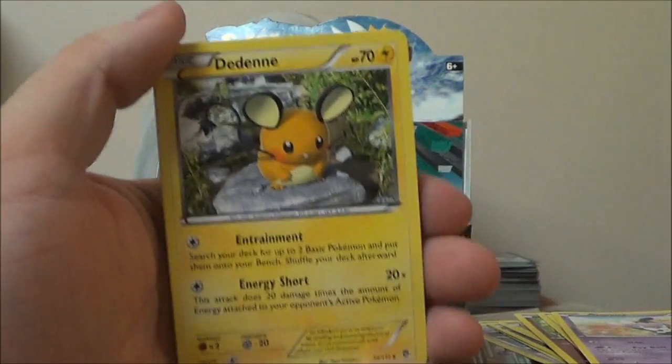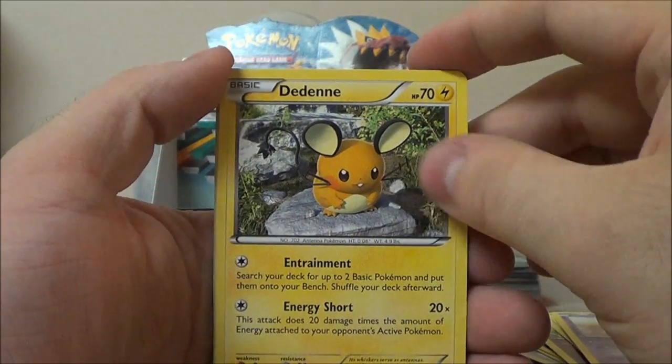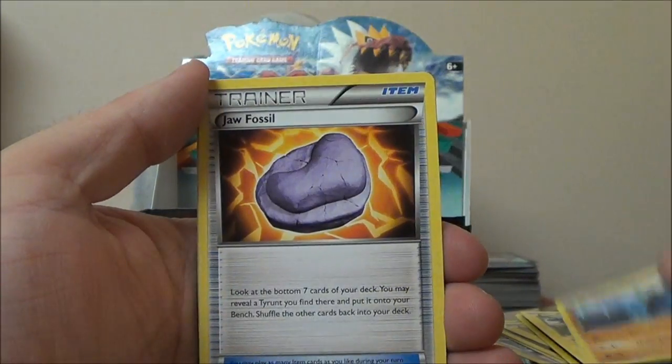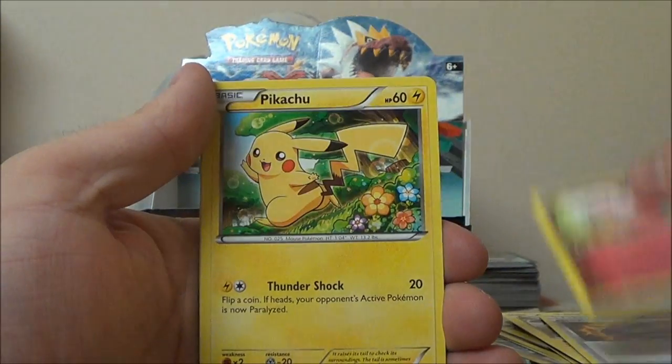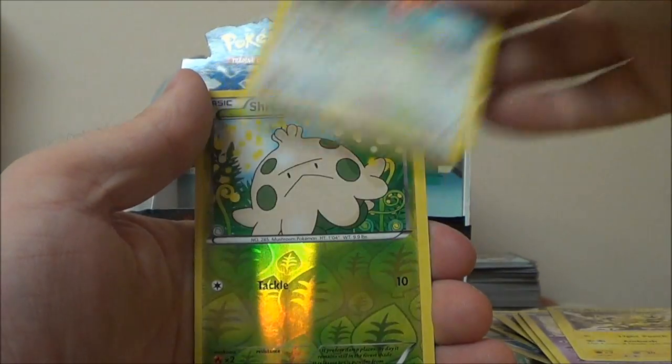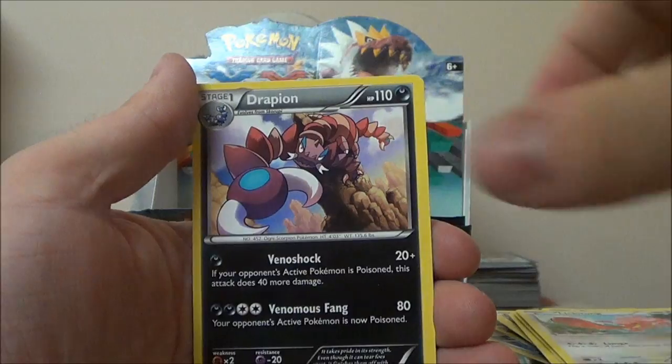I was not expecting that folks — I didn't even see the outline or border or anything. Wow. Dedene, Mienshao, Jaw Fossil, Clefairy, Pikachu, Gothita, Electabuzz, Lickitung, Reverse Shroomish, and Drapion. Three packs left.